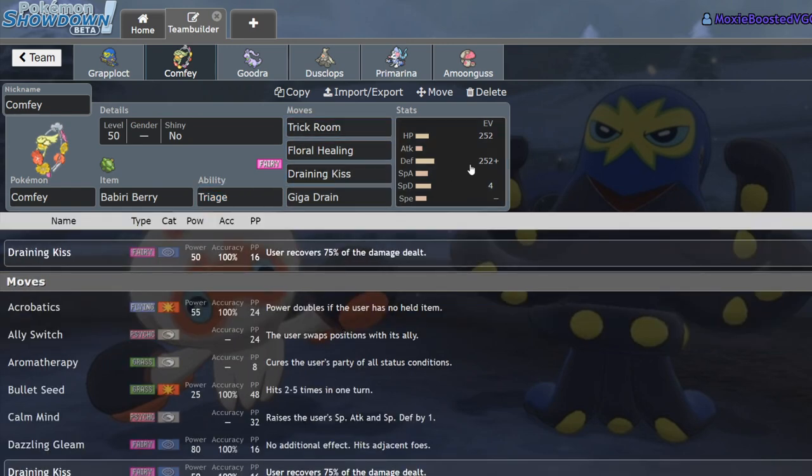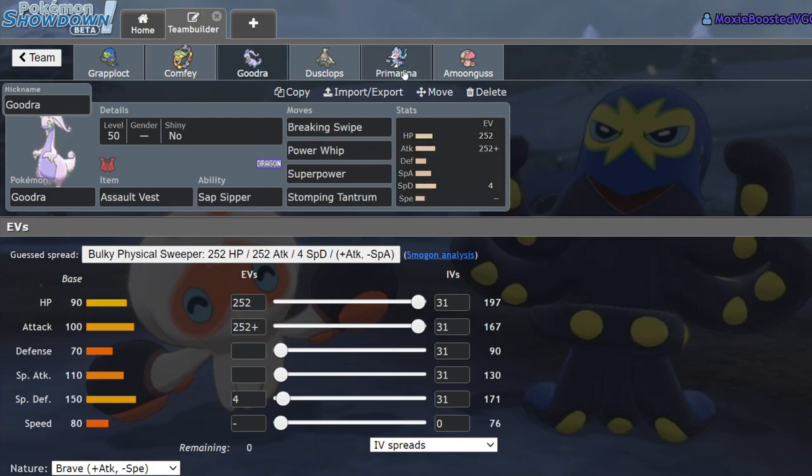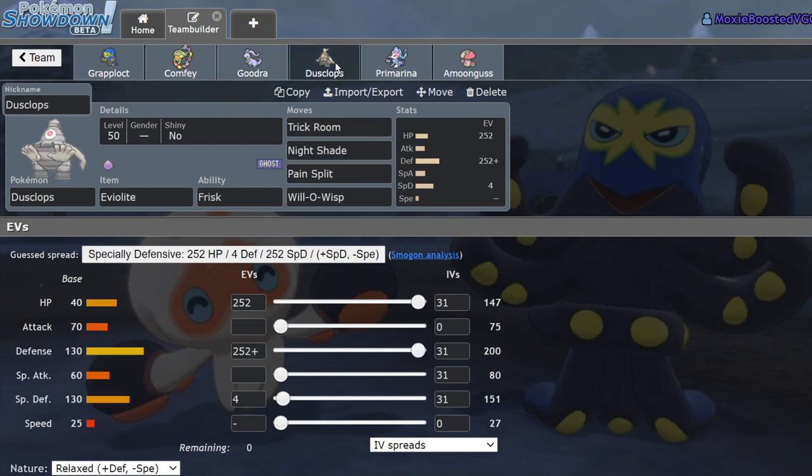Next up we have Comfey, running Triage with Trick Room, Floral Healing, Draining Kiss, and Giga Drain — max physical defense so we can take Steel moves. We also have our Assault Vest Goodra, running Breaking Swipe, Power Whip, Superpower, and Stomping Tantrum. I might swap something for Iron Tail at some point to help deal with Fairies, since we have no way of hitting Fairies for super effective on this team.